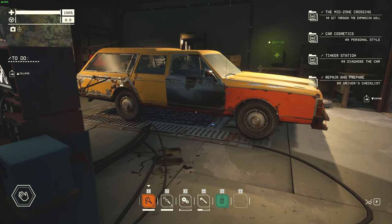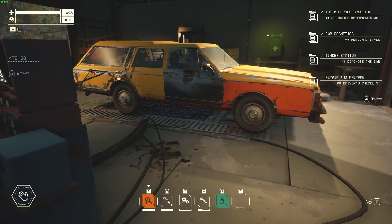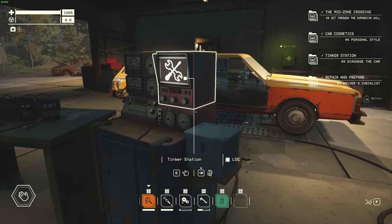I'm here on Pacific Drive and my car has developed a quirk. The quirk in this game is some defect in the car, some type of tick that it develops while playing. The cool thing is you have to manually diagnose it yourself — you have to notice it yourself, then go to the diagnostic machine, which is the tinker station, and then you can fix it.